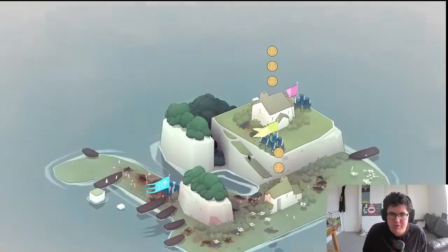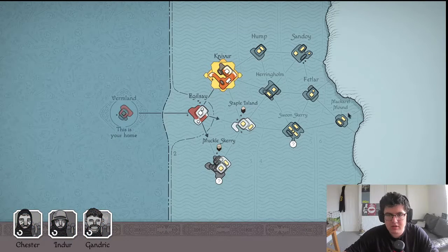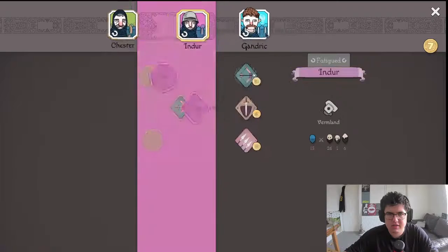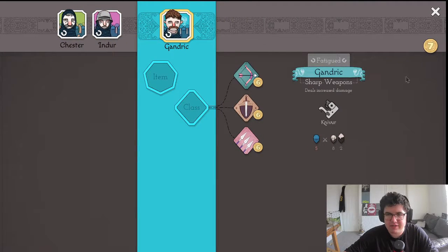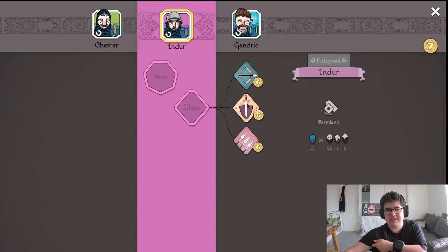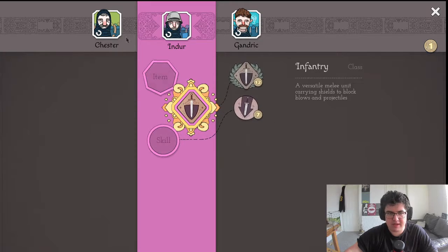Gandrick's got sharp weapons — what does that mean? Sharp weapons increase melee damage, so if he's got sharp weapons we should put him on the pikes. I think we need to use our archer class to deal with enemy archers first because that got a bit painful.